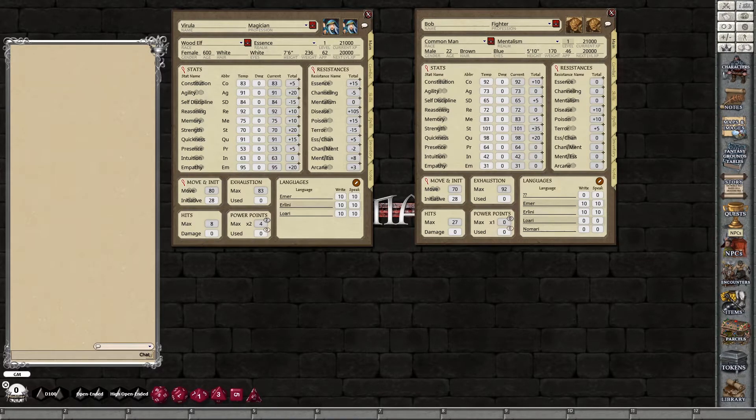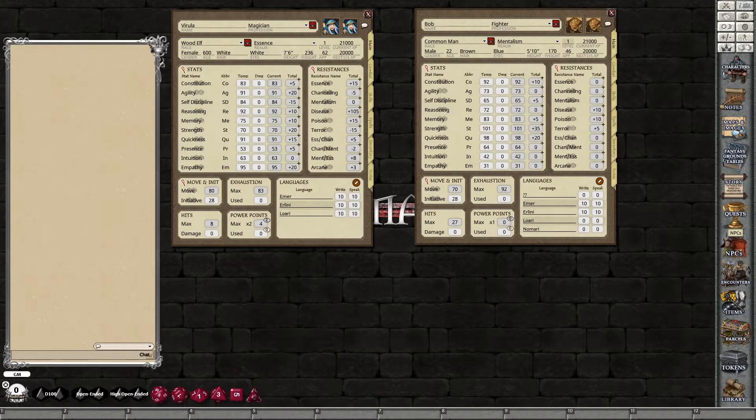So first of all, if you haven't seen the character generation videos — the one called Fighter and the one called Magician — I highly recommend you watch those, because what we're doing here is a subset of that. We've got two characters here: Bob, a non-spell user, and Virila, a spell user. Right, let's level them up.